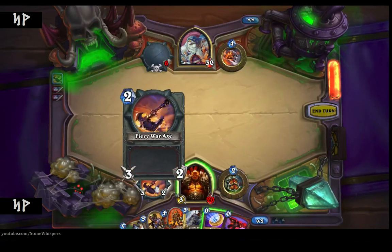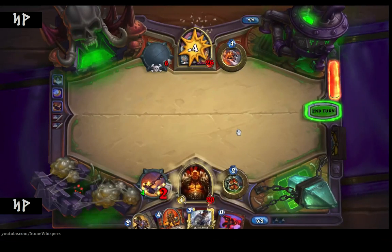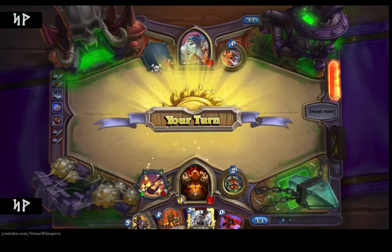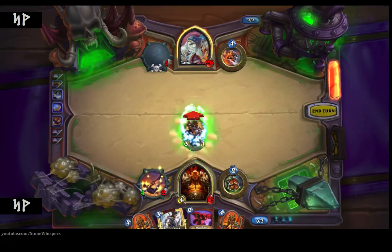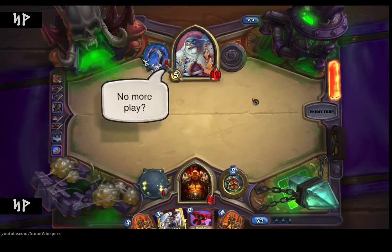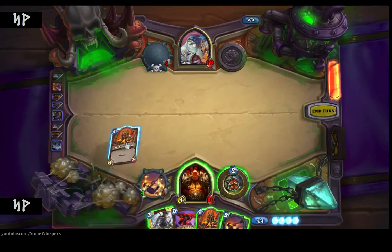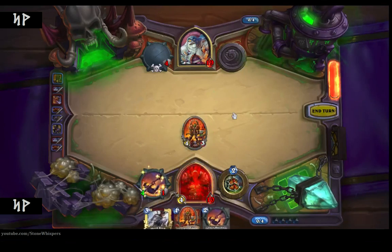So we played a Fiery War Axe — that lets me now attack him. I'll use my mana crystal and upgrade my axe just to give me some more damage going there. I have three turns left to kill him; this is going to be very, very difficult. Let's attack again, and I'll be left with not much. So we'll play another charge minion and using this spell I'll give him some bonus attack.